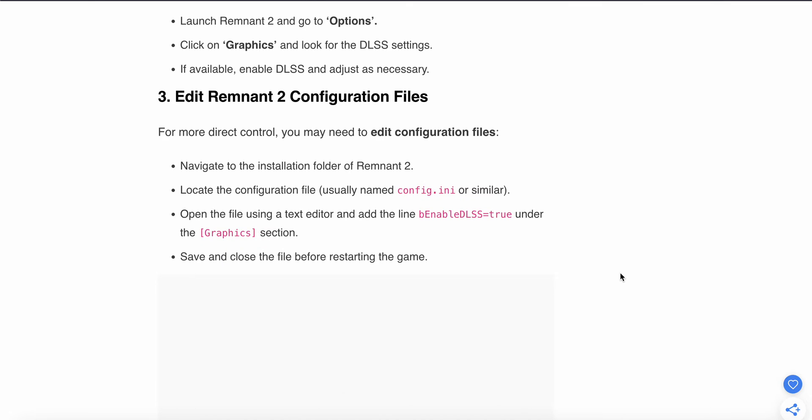The third fix is to edit the Remnant 2 configuration files for more detailed control. Navigate to the install folder of Remnant 2 and locate the configuration file. Open the file using a text editor, find the line under the graphics section, make your edits, then save and close the file before restarting.